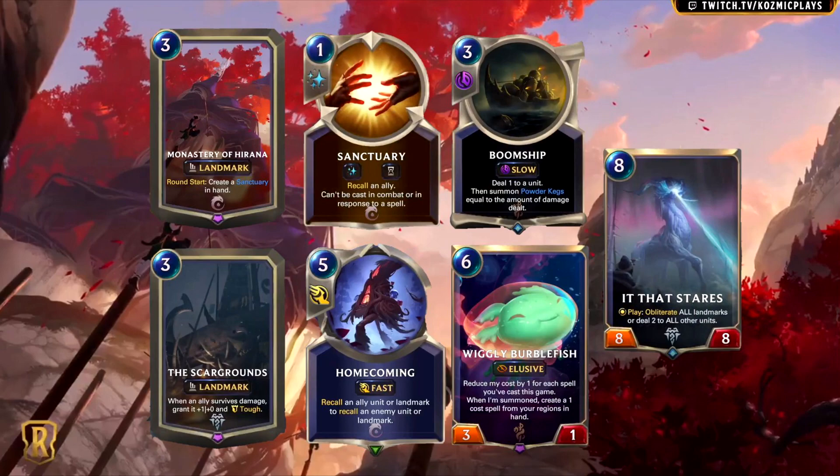There are other regions with cheap units that have good summon effects, but quite a few of those regions don't typically pair with Ionia when using a recall strategy. Omenhawk from Freljord is a pretty good example. There is one deck I'm interested in though, and that's Lee Sin, particularly Lee Sin with Bilgewater. I don't know if this will replace Retreat, but this has excellent synergy with the Attune units from both regions, and in particular Coral Creatures, who has a Toon and a summon ability. Even Eye of the Dragon can be pretty insane with this card.